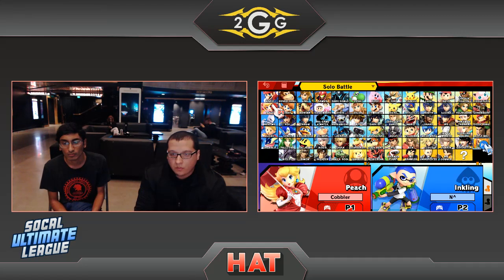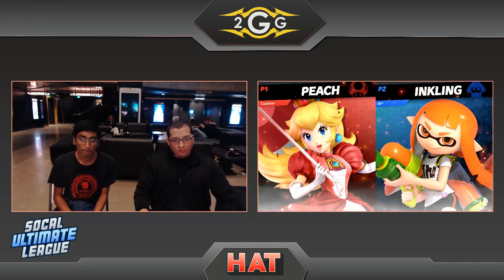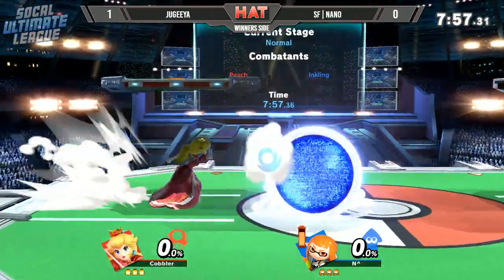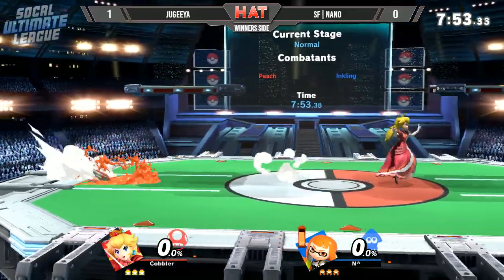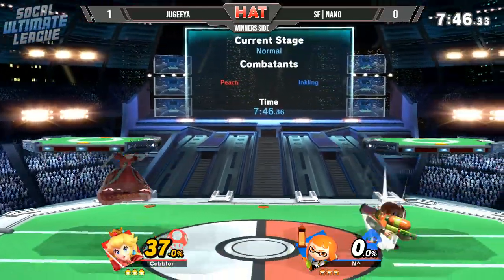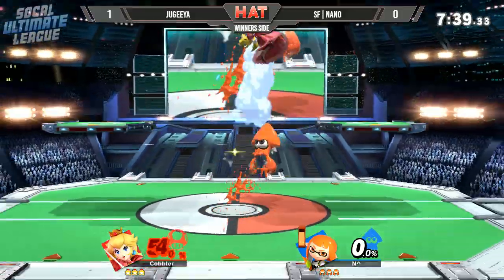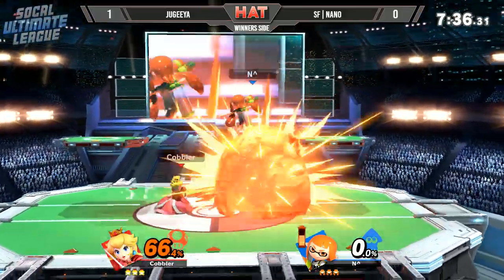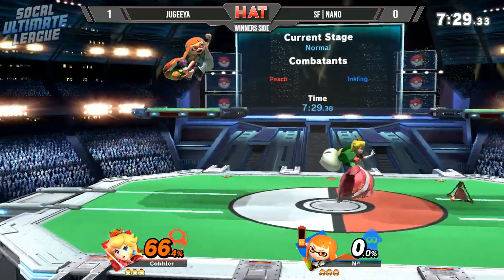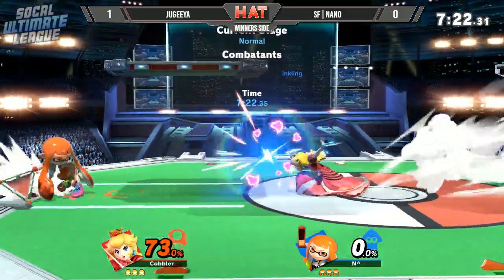Now the hitbox is being thrown out and Nano is somewhat reliant on Roller from the Inkling. Jagia actually able to space himself out perfectly and get around that. We get to see back air into the dash grab, able to get the up throw into the up air. Solid damage here, but you just gotta wait for Jagia. He can get one opening and turn that into possibly 50 to maybe even 60 damage. Splat bomb coming into play, running right into a shield and still unable to get any damage.